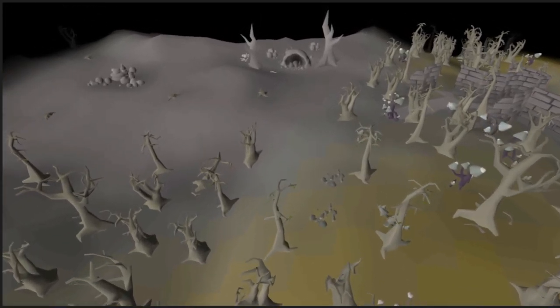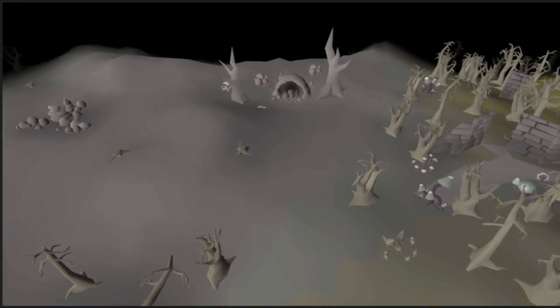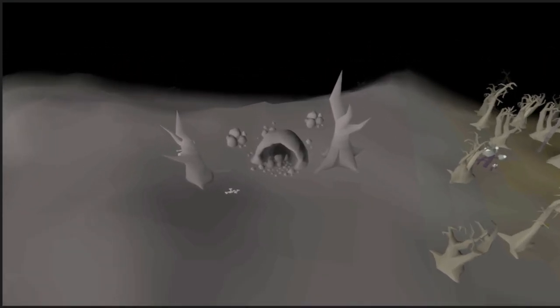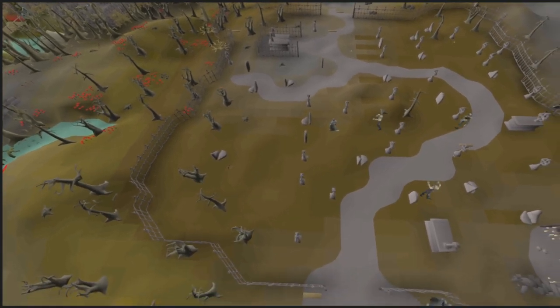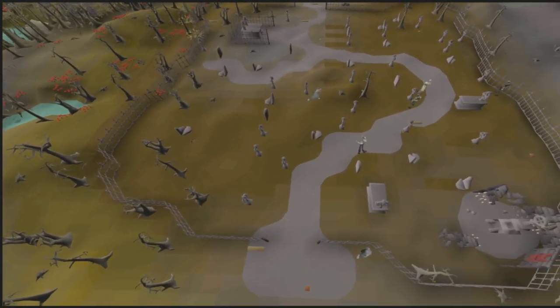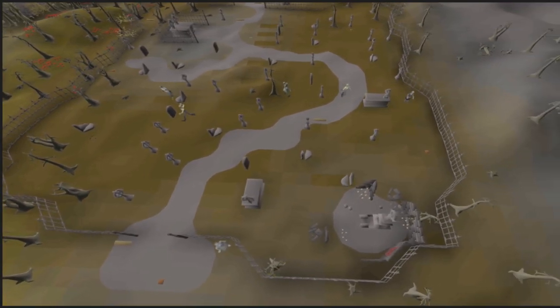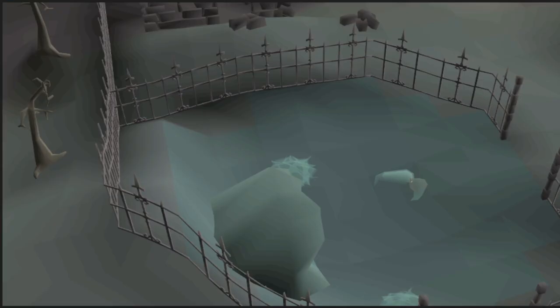Agility is another skill you can do for easy money, but I personally recommend you watch a specific video for the agility grind. I'm not completely sure about that sigil that's going to be released — it's a sigil that apparently gives you 100k every time you get a lap, which sounds very nice for agility.